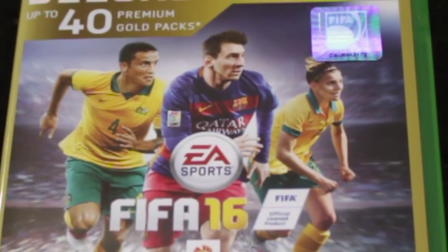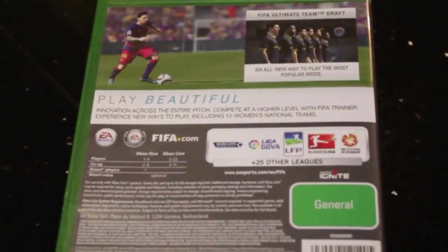Enough of that though — let's get my trusty little pocket knife out and unbox this sucker. FIFA 16 is finally here. Thank God for that. Let me just take this plastic seal off. For me this is like Christmas. FIFA, here we go. Look at this — on the front cover we've got Messi, Tim Cahill, and I'm not too sure who that is — some Australian female soccer player. On the back it's got all the details: 25 different leagues and an all new way to play Ultimate Team — FIFA Ultimate Team Draft.